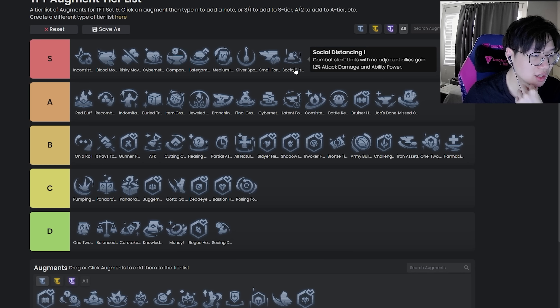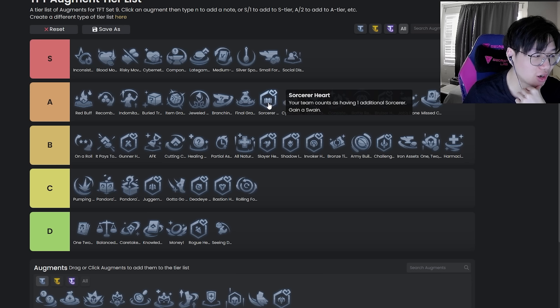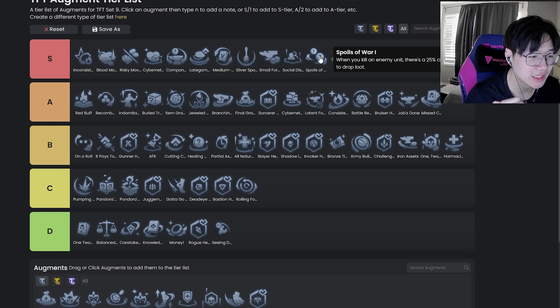Social Distancing — one of the strongest combat silvers in the game, really good. Sorcerer Card is really good right now and probably going to be good going forward in this set. I have to put it middle of A because it allows you to play eight Sorcs on level 7 if you have a plus one or if you hit already, which is so broken. At pretty much every stage in the game this augment can be powerful if you're playing vertical Sorcs, just because of how the Sorc cost structure works — it's a 2-4-8 structure that lends itself to being really good with Sorcerer Card.